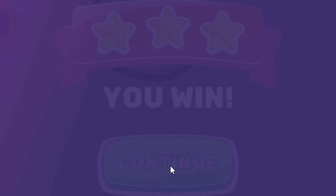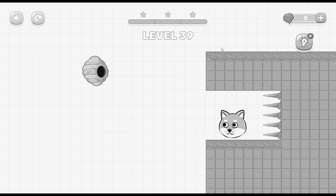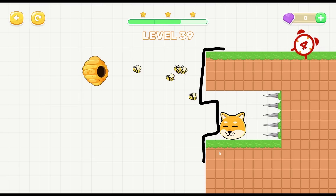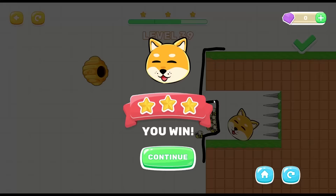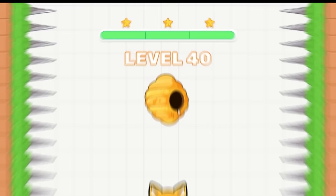Yes! Look, they're actually dying by hitting the spikes down here. There's only like - oh no, bees are left, they all died. This one we gotta be a little bit careful here - there's no way it's gonna get pushed. Yeah, look at that - that is engineering, folks. And three stars! Level 40.